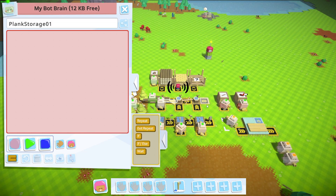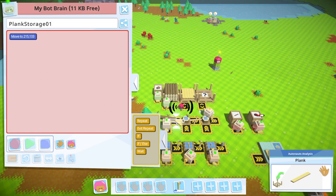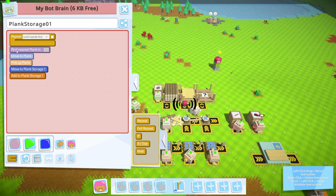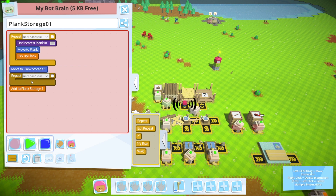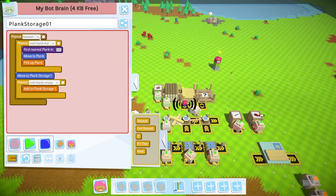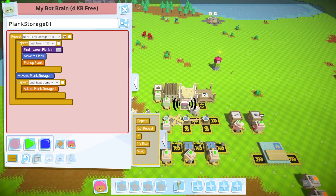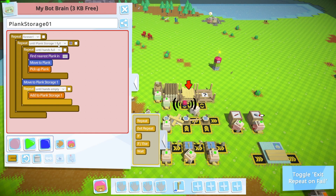Let's make a plank storage and tell that bot: if there are planks in the chopping block, go pick them up and drop them off in the plank storage. We're going to do this until our hands are full, put them into the plank storage until our hands are empty, do that until the plank storage is full, and do that forever.